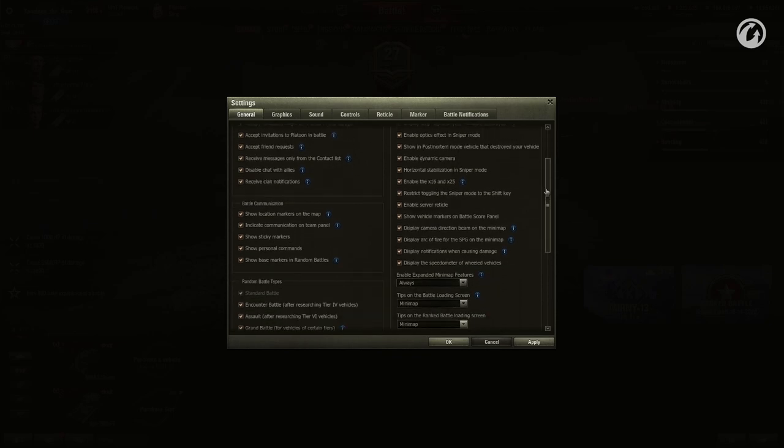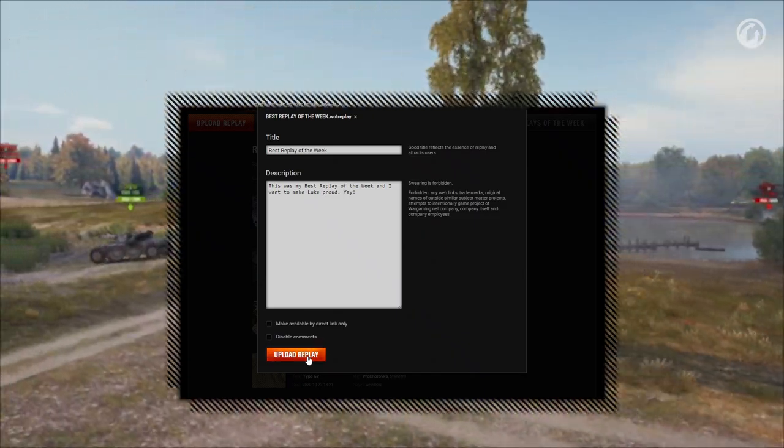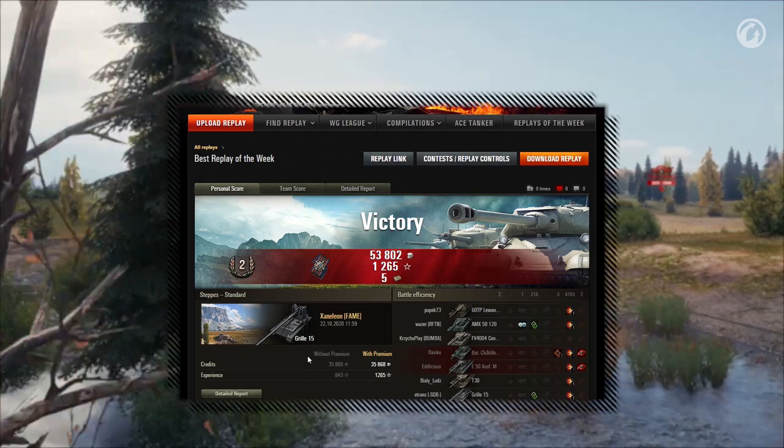If you can't find any replays, enable them in your World of Tanks client like this. Then slap that Upload button until the replay screen appears in front of you. Of course, the more times you click the faster it goes.